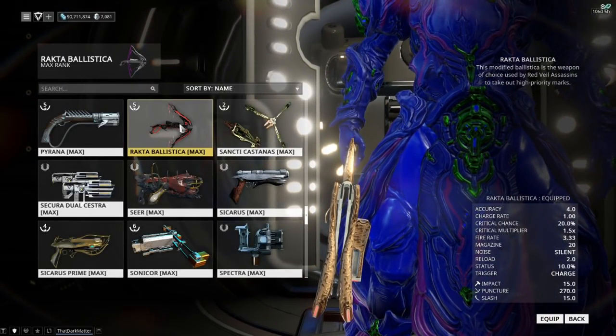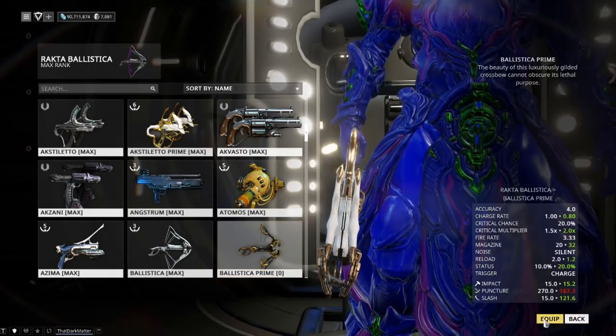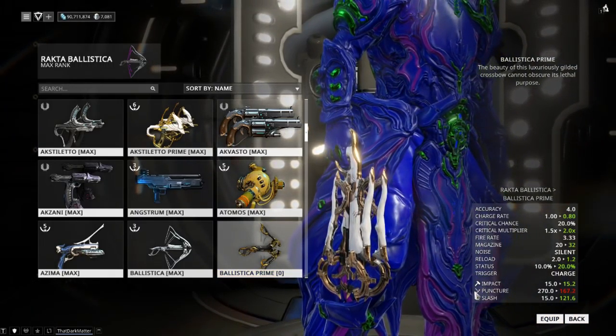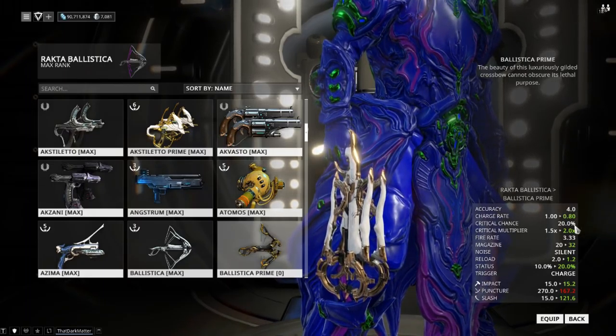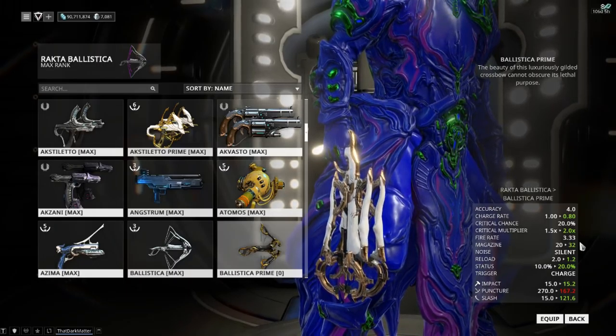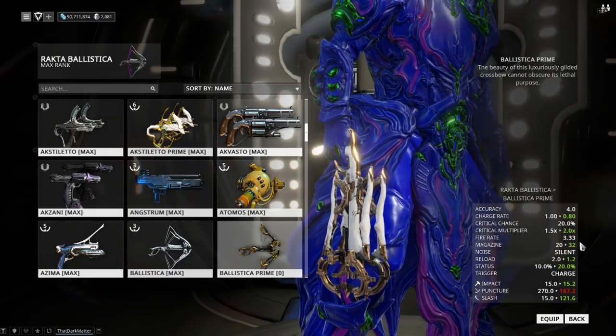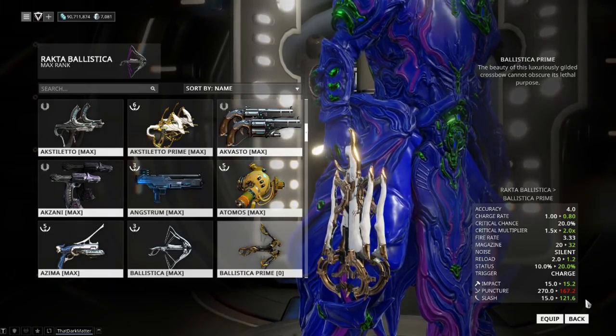I'm comparing the Rockta Ballistica to the Ballistica Prime. The Ballistica Prime has a very interesting feature we'll get to in a bit, but as you can see: its charge rate has increased, its critical multiplier has gone up, its critical chance remains the same — but the higher crit multiplier makes it better overall. The magazine has gone up, which is fantastic. Its reload has shrunk down to 1.2, which is amazing. The status chance is 20%, making this a strong contender for some really good builds. It also looks like it's got a general boost to its base damage, with an increase to slash and a reduction to puncture, so the IPS has shifted a bit.